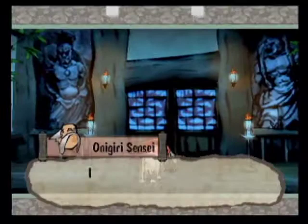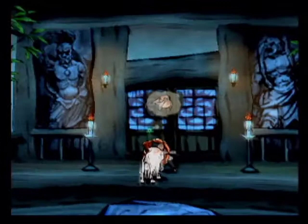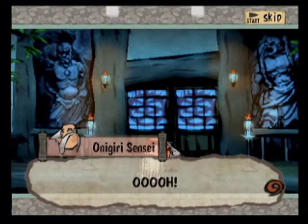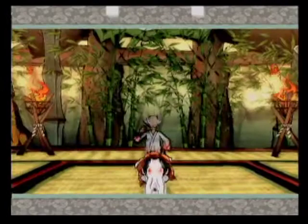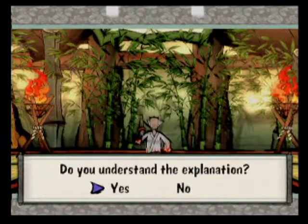Our next technique we're gonna buy is the Digging Champ skill. The Digging Champ skill isn't exactly anything complex — it just means you're gonna be able to dig into harder ground and those barrier rock things I was pointing out in my other videos.